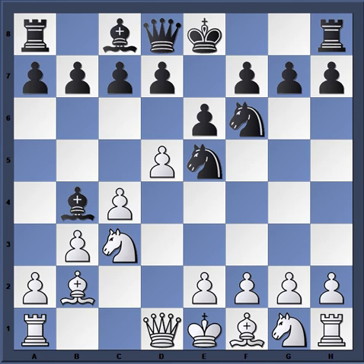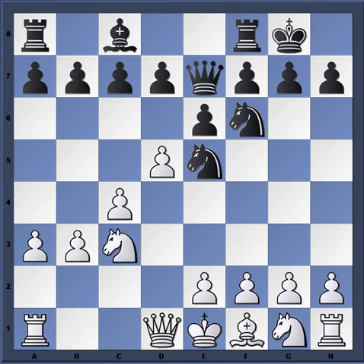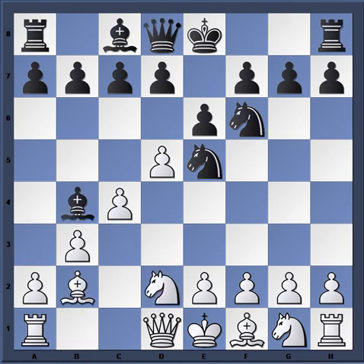So knight c3, in my view, is just better as it gives defensive flexibility, though black is still better. Going back to the game, Marshall played knight d2. Notice knight d2 restricts everything — the king has nowhere to move, the queen can no longer come to d4 if needed. That's what I mean when I say it cuts off the defensive options. So Tory plays the natural move knight e4, pinning the knight on d2.